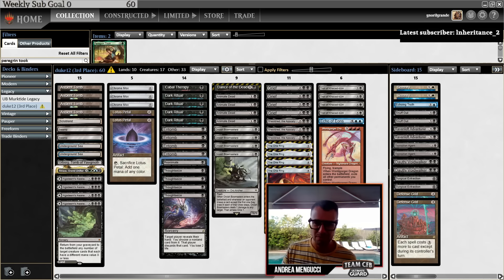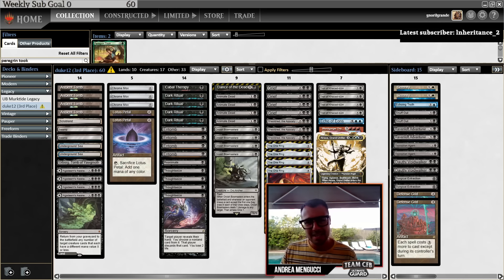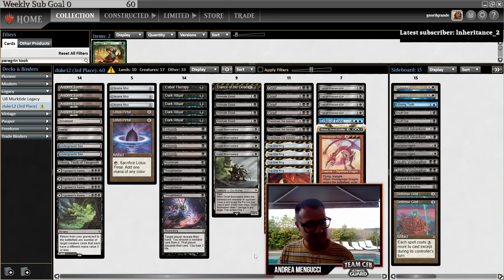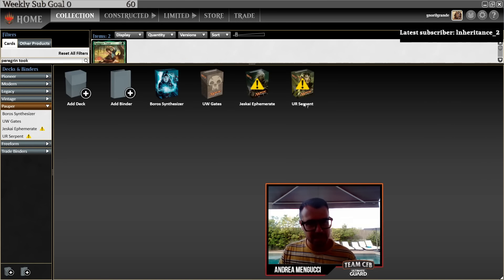It's a very cool deck. Maybe a different choice is that you could play Griselbrand instead, because this deck has no Griselbrand. There are also no fetchlands — I notice that in the lands. Very cool deck, and this is another one I might try, because Gorge Dragon is definitely a deck from the past. When I was a child, this was the best deck in Magic and Vintage. Very cool.